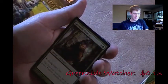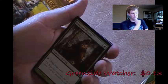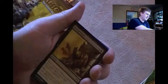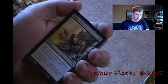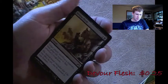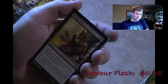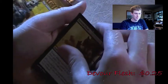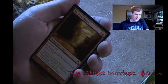Greenside Watcher - untap target gate. There are better cards you could probably use for that. Devour Flesh is an interesting card - you need to know when to use it, and I have a shiny of this one too. Target player sacrifices a creature, then gains life equal to that creature's toughness - you could use it on yourself if you really need the life. It's situational. Tin Street Market - I've read about this one and it's not for me.